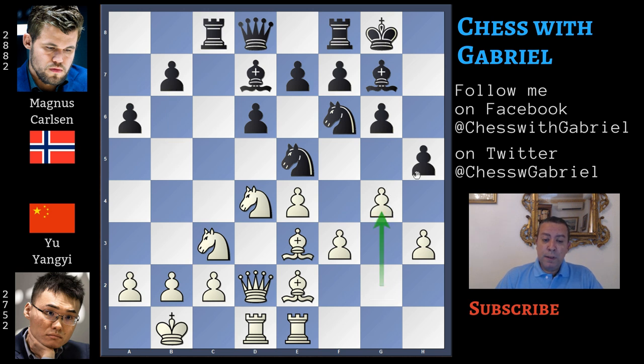Here comes g4. Now, in this position, if black continues with h4, bishop to f2 will come. So Magnus Carlsen continues on the queenside with b5. After b5, it seems that f4 and rook in e goes to g1 is a good plan. Also, bishop to h6, exchanging the bishop in fianchetto, is also playable. But Yu Yangyi continues with knight to d5 — not a bad move, but just a second-choice move.